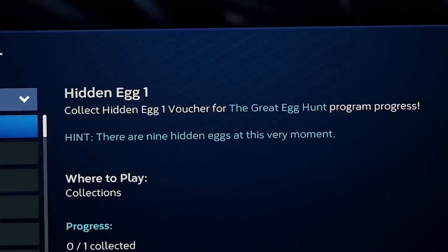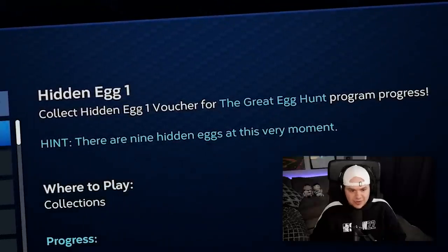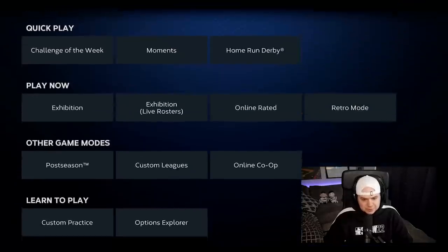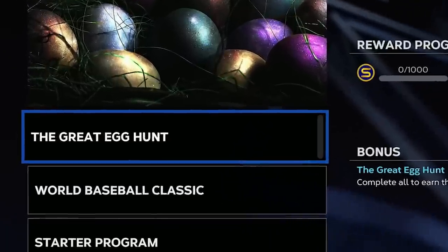Let's start with Hidden Egg One. The hint: there are nine hidden eggs at this very moment. Luckily, this one's pretty simple. You go to the main menu of MLB The Show, go to Moments. When you get into Moments, you go to other programs, and boom, you have the Great Egg Hunt. There are only five moments to knock out, so let's get it going.